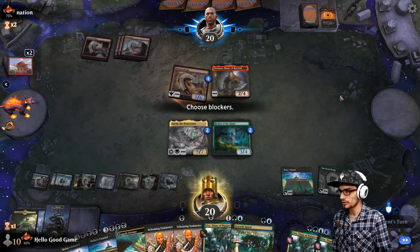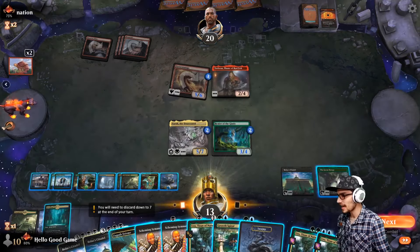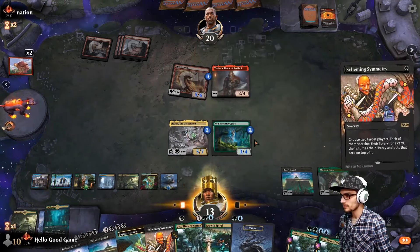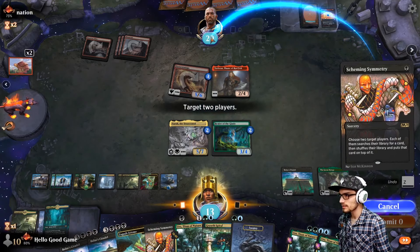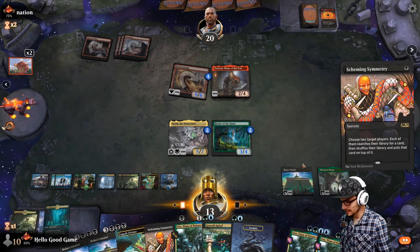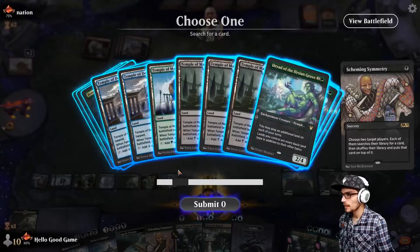No blocks, just take the damage. That's my new way to beat Mono Red — just take it. We can play our Scheming Symmetry. We're pretty low on life though, so target ourselves and target them — we each get to search. However, with Bolas's Citadel in play, we actually get immediate access to whatever card we want. The Dryad of the Elysian Grove is probably our go-to here. Normally we were running Ultimatums, but I like to keep it more consistent.